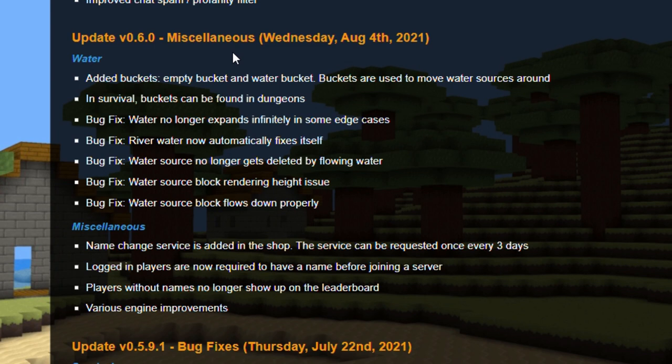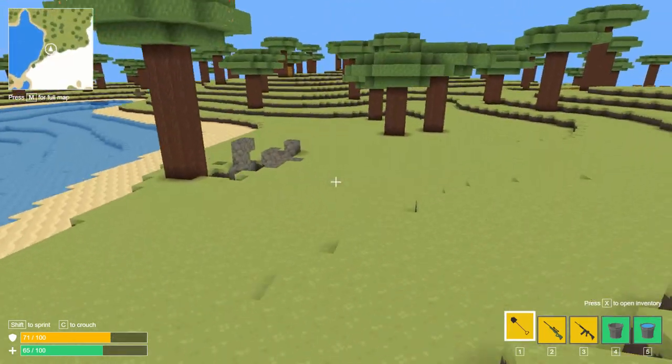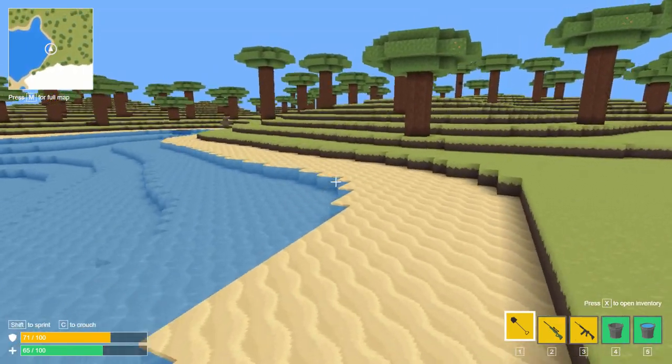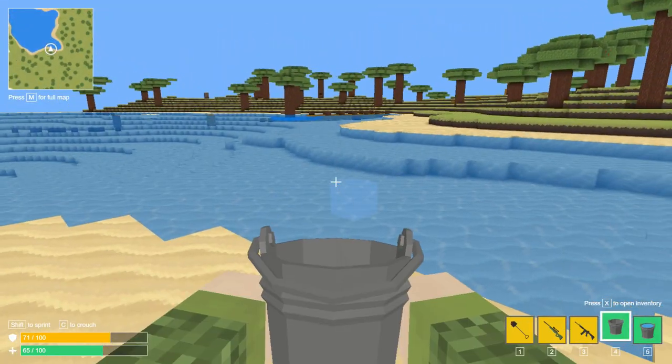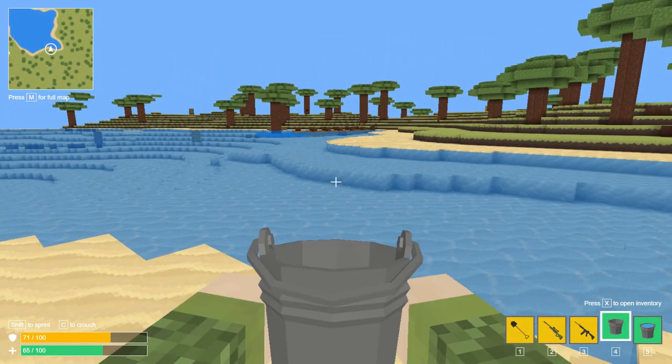So let's see if we can find ourselves a water bucket and get to it. Hello everybody, we're back and now I have the bucket. I managed to get my hands on two — not just one, but two. So I have two buckets and they are each in different states: one that is empty, and one that is full.